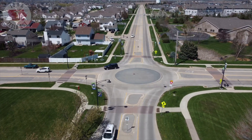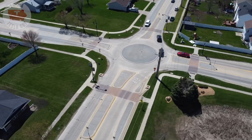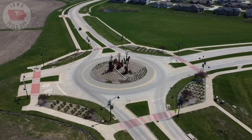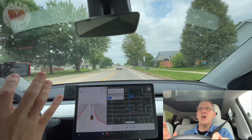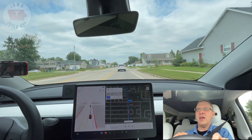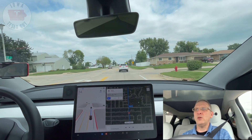One of the things FSD seems to struggle with a lot, at least for me, is roundabouts. Here in Iowa we have a couple of different types and we're going through two right now. The first is a really small, tight, low-to-the-ground, curb-based roundabout — very tight. I've had trouble with this in the past. We'll follow that up with our cornstalk roundabout, which has a big cornstalk sculpture in the center. Right now we're approaching that first roundabout with a couple of cars in front of us.